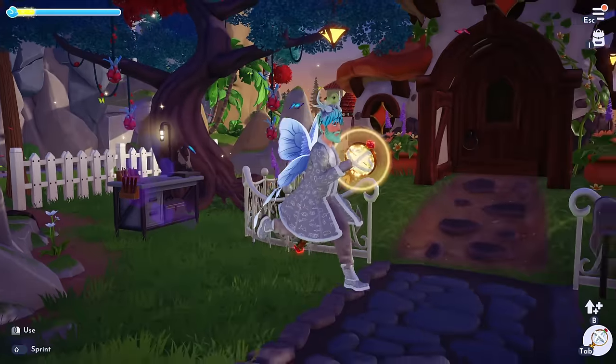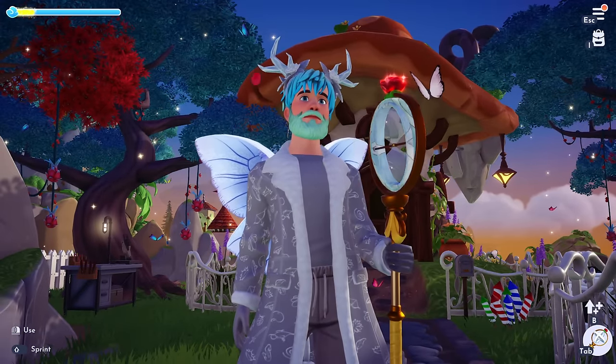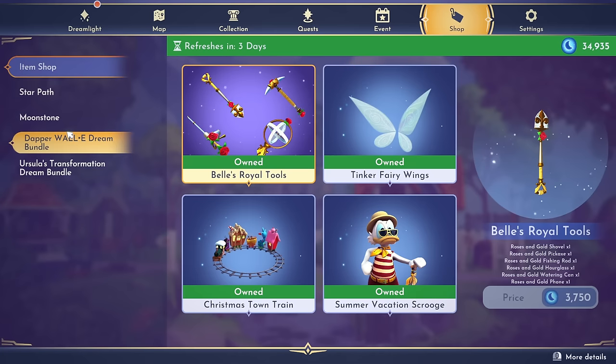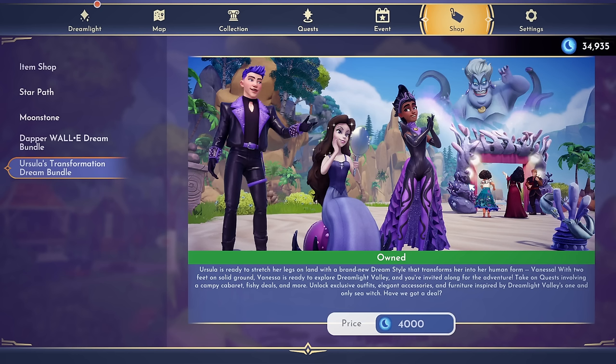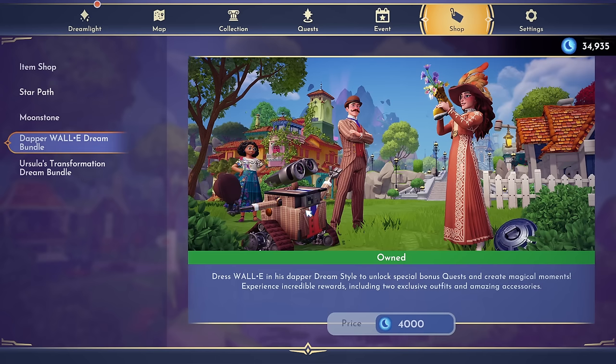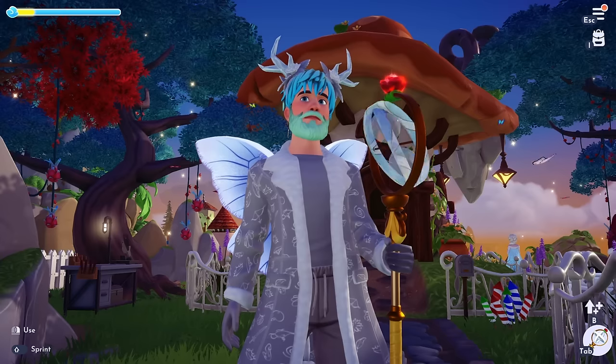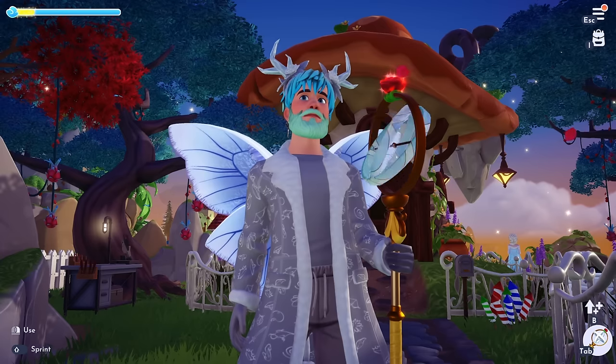One more tip: the Ursula bundle in the shop. If you haven't purchased it yet, when you do the quest and get Vanessa, you're given the option to choose a role for her — you can assign her to time bender completely free. That's one less character you'll have to grind a book for. It doesn't work for the Wally bundle because he already has his perk set up, but Ursula can't follow you, so Vanessa gets that initial role-selection prompt.